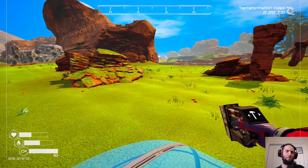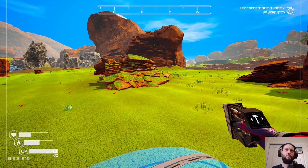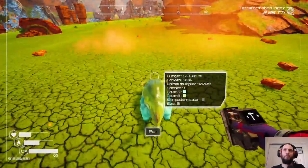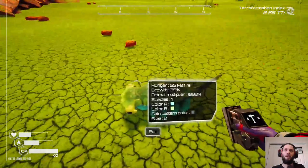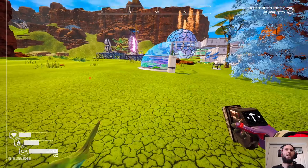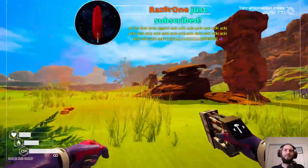Tier two animal food — I haven't even bothered with tier one. Are these guys even eating? I don't know. Your hunger's only at 55. Oh, you can pet the animals! I got a genetic trait from petting — what? Huh, okay, whatever.